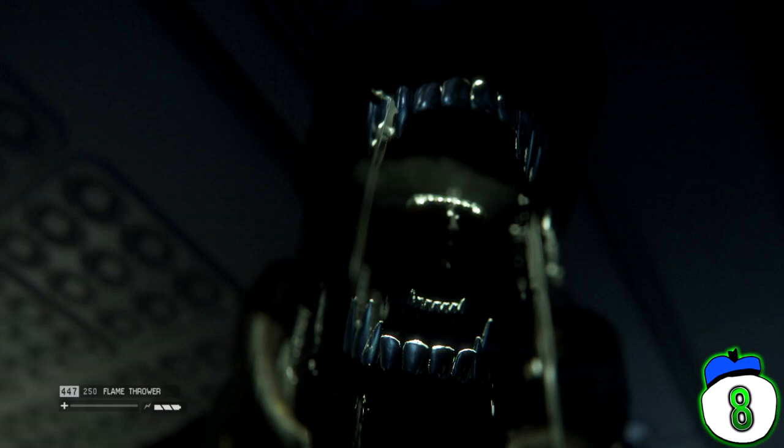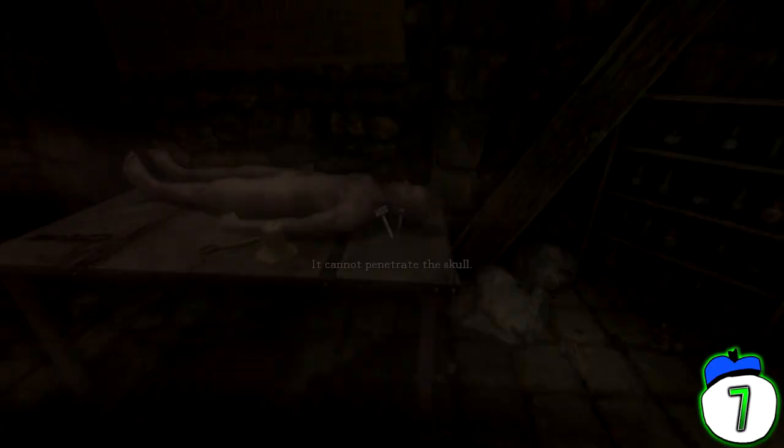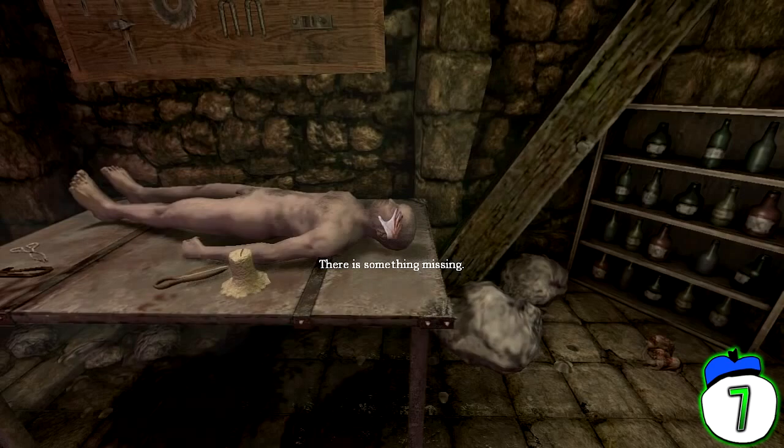Number 7: Amnesia: The Dark Descent – The Morgue. Morgues are creepy. Old-fashioned morgues without any refrigeration to keep the bodies fresh are doubly so. Not only that, but add in the fact you need to drill into a corpse's head to get a key item in order to proceed in the game, and you've got a scene that will scare anyone but the extremely jaded. Also, the item you get from the corpse is its blood. What do you do with this blood? Inject it into yourself, of course.